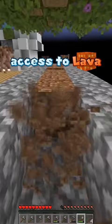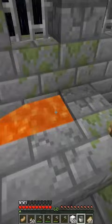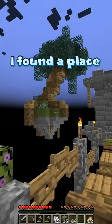Since we found the stronghold, we now have access to lava. However, there are only 13 sources of lava in the stronghold. Luckily, we only need 11 in order to build a nether portal and a stone generator.